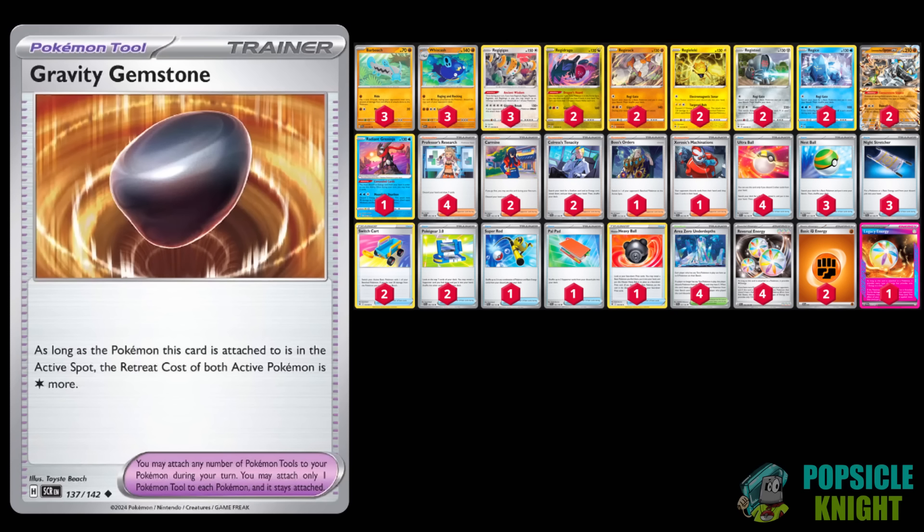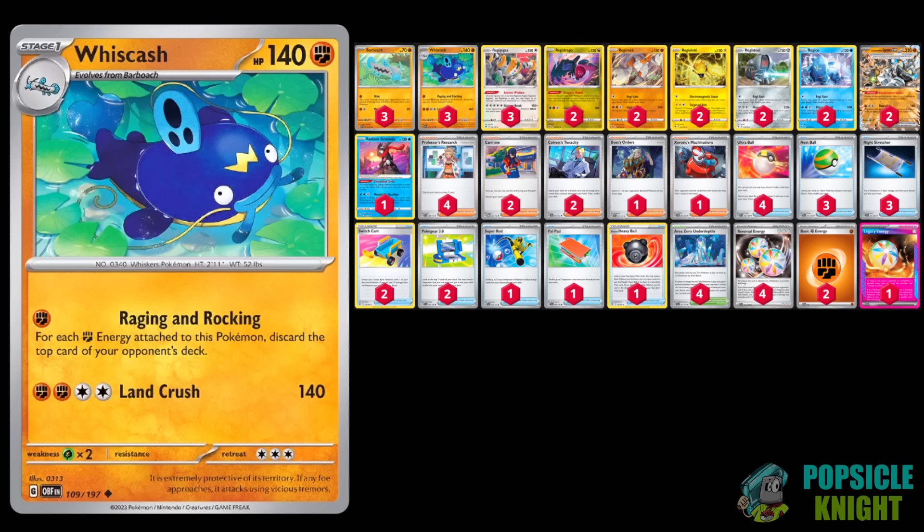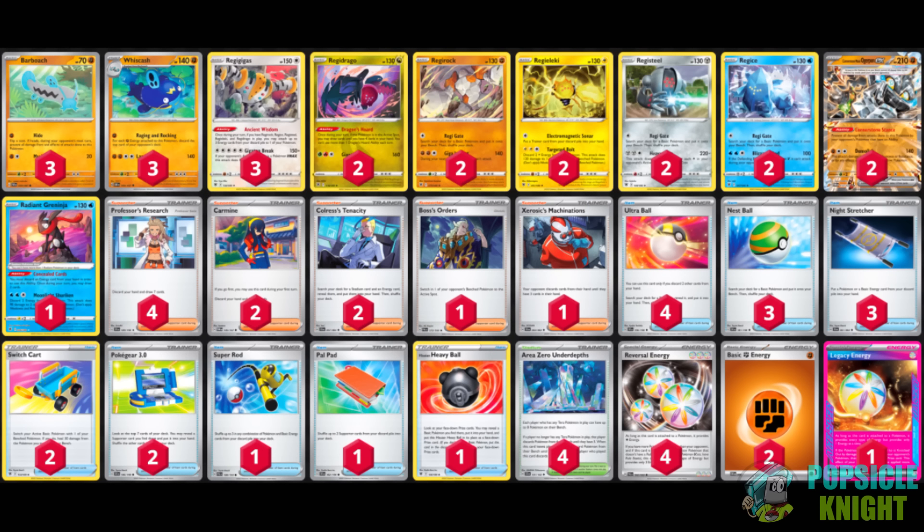For other cards you could add: I was thinking of Gravity Gemstone to make it more difficult for your opponent's active Pokemon to retreat while you mill them, and also maybe a 1-1 line of Dusclops so you don't have to wait for your opponent to knock out one of your Pokemon to activate your Reversal Energies. It's not uncommon to brick with this build because of the scarcity of Pokemon draw support, but overall this is still a really great mill deck.